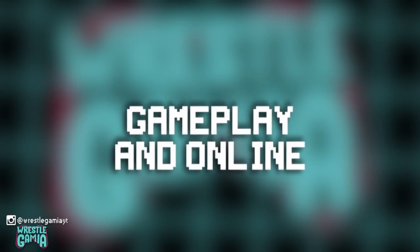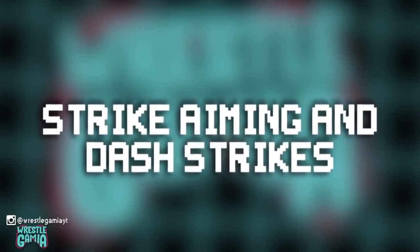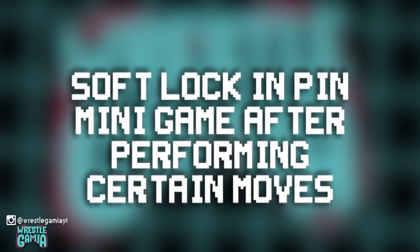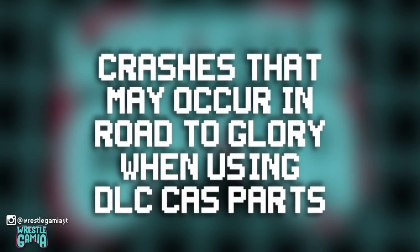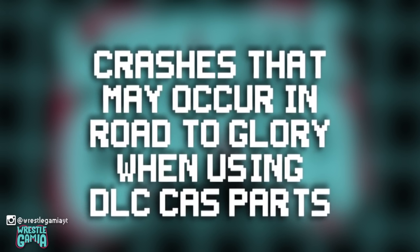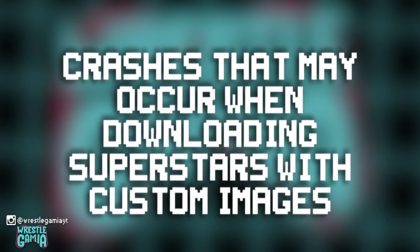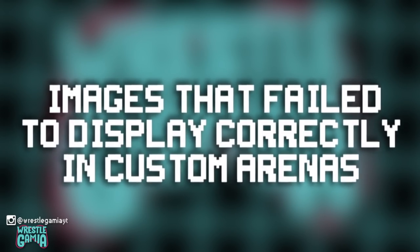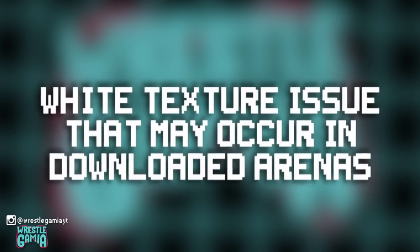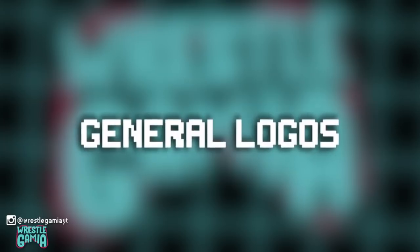Not only that but there were some gameplay and online improvements, including improvements to striking, aiming and dash strikes, and reported concerns with soft lock in the pin minigame after performing certain moves. With regards to online, there were crashes in Road to Glory when using DLC created superstar parts, crashes when downloading superstars with custom images, images failing to display correctly in custom arenas, the white texture issue in some downloaded arenas, and general logos.